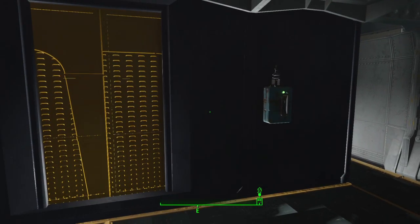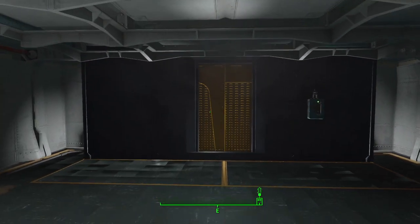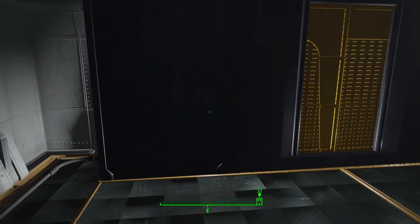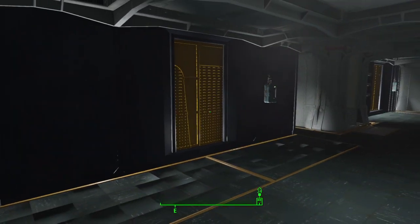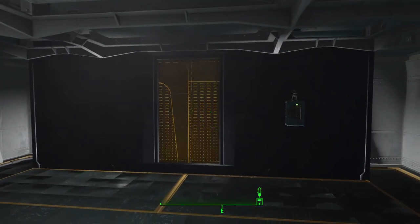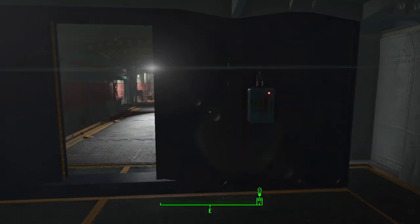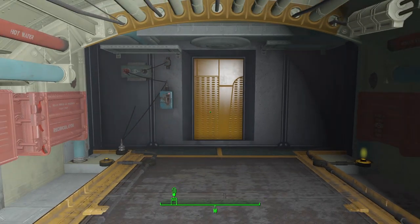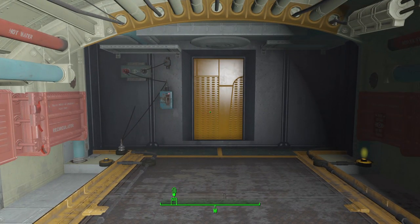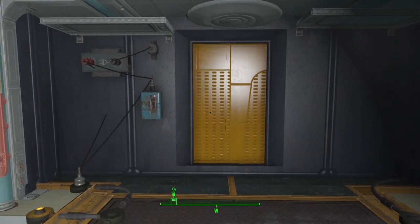Moving in, we've placed a couple of re-skinned concrete electric doors from the Unlock Settlement Objects suite. We've used some other concrete set pieces that have been re-skinned to maintain the color. These are two-way operated doors — you can open them from the outside and close them from the inside. This means NPCs or settlers can't accidentally get out to where the danger is, and raiders can't get into the main vault.